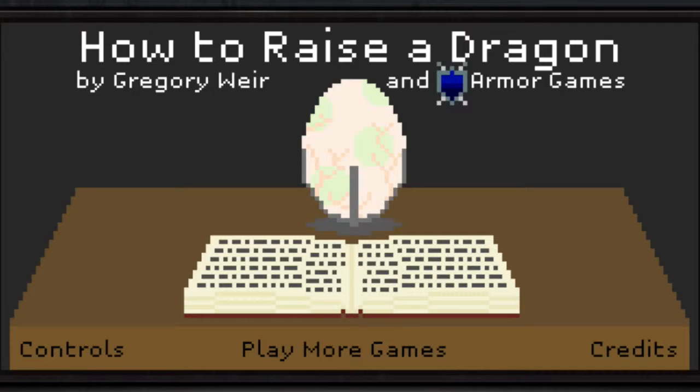Hey, what's up guys, this is Chaz and today we're gonna be playing 'How to Raise a Dragon.' It's another one of those indie games on Armor Games — I found it on Newgrounds. Newgrounds and Armor Games usually work well hand-in-hand. As you can see, it's a pixel game. I'm not sure if I've played before, but I think I've played something similar by the same author, Gregory Weir.